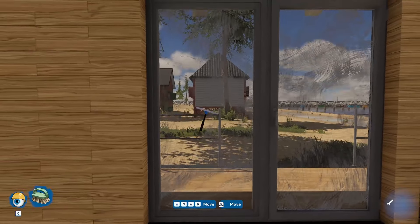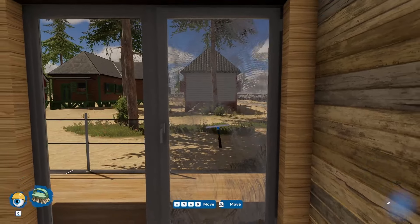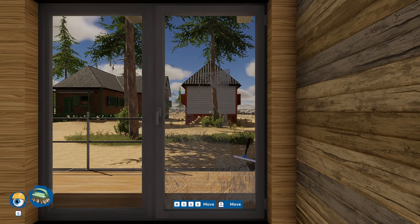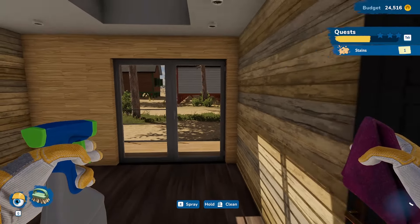Back to the windows — we've got four in here including two giant storm doors, which take a little work. You don't have to clean the entire thing: get it about 85% clean and it'll accept it. We get everything touched up and then we're searching for one more stain.